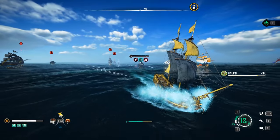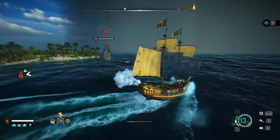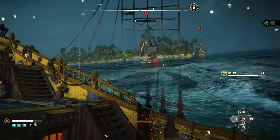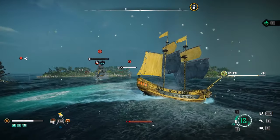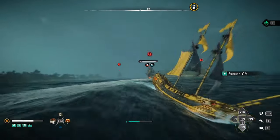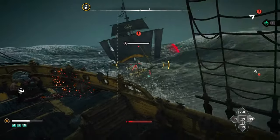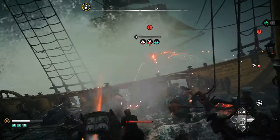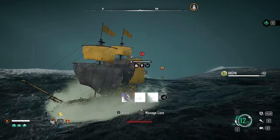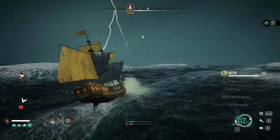The nice thing about rockets on the Snow is they can apply in any direction, unlike the brigantine where in close combat you're only using one side and can't use the mortar properly. With the Snow you can fire rockets at a ship directly beside you while using the flooding demi-cannons on the right side. Make use of your bracing command as much as possible — hold the spacebar when incoming hits land to negate damage completely and stay alive much longer.